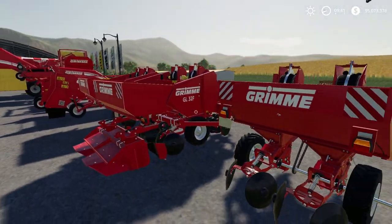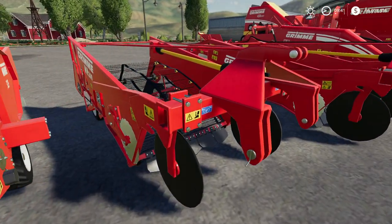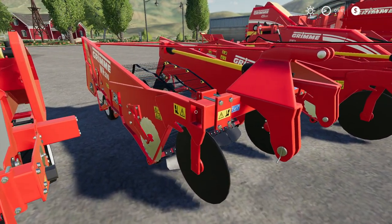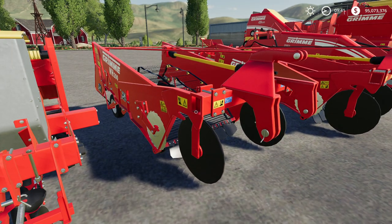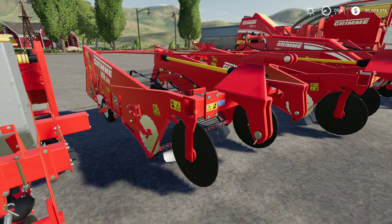In the game, honestly, I don't think you're going to see a difference between this and this. In real life, this would make a nicer hill. But I think in the game, just the way the physics work — the graphics and the non-3D terrain — you're not going to see a difference. Here we have — and I'm sorry for console users — it doesn't sound like this is coming out for console, at least not yet. It's being released for PC and Mac users only at this point. If you own the premium edition or the season pass, you'll get it for free.